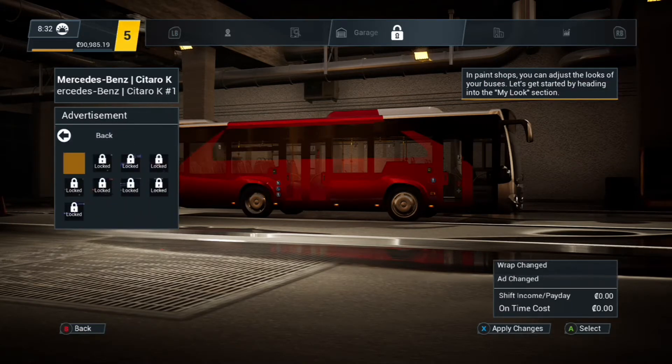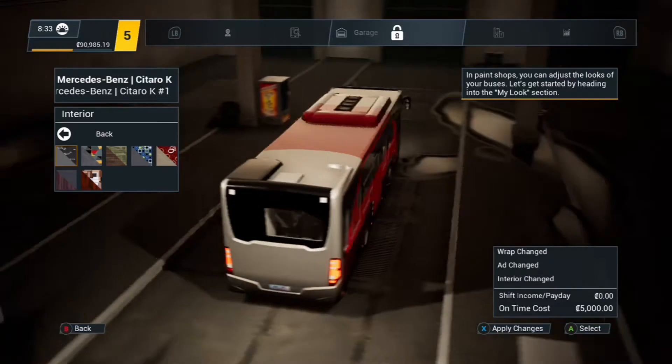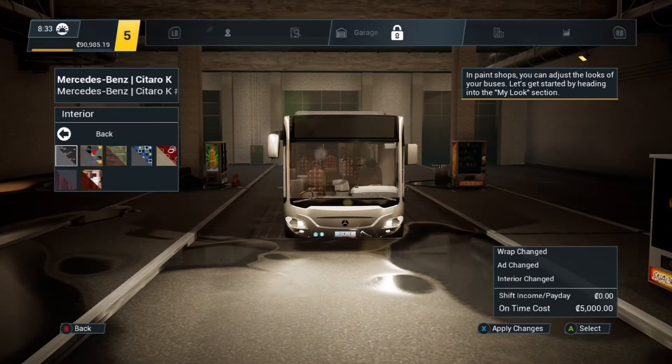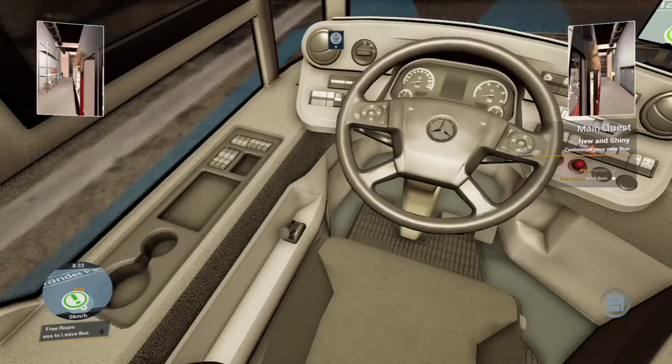Let's see advertisement — everything seems to be locked here. I really want to put advertisement on because I know I'm supposed to make money out of that. But you can actually see what they look like; you just can't select them at this point. Let's select interior though — there are so many different kinds. You can see how the seats change. It looks like all of them are unlocked, so that's good. I feel like the top five were all available in Bus Simulator 18. Anyway, picking one and let's just get out of here.